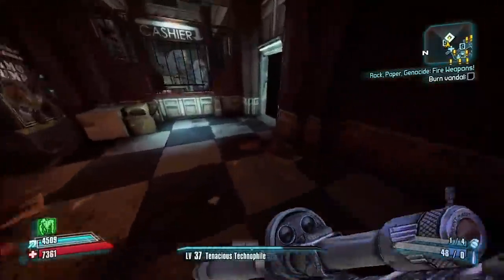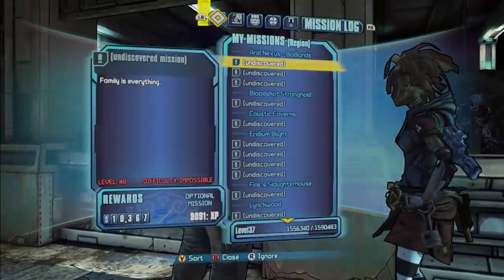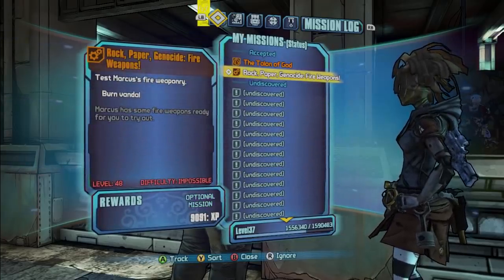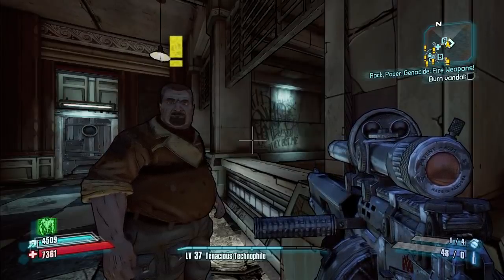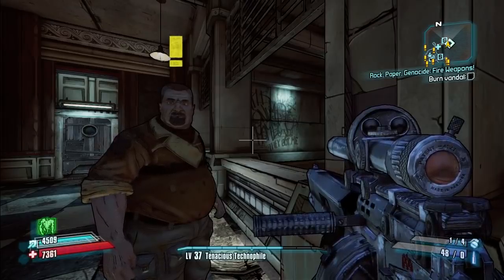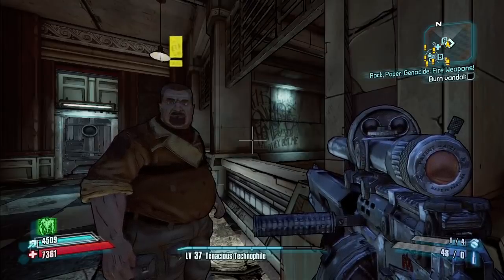Thankfully, we have a sniper rifle, so we can just go in here. We got Marcus — we have picked up our Rock Paper Genocide quest for fire weapons. You can do it with the fire weapon section or with the slag weapon section. I like to do it with fire, so in case you screw up and use a fire weapon — which you don't want to do, because it'll complete the quest — you have another chance.